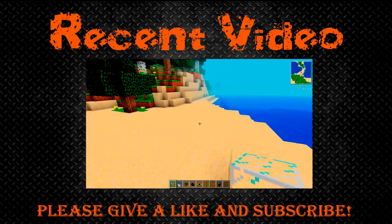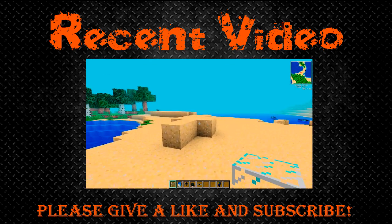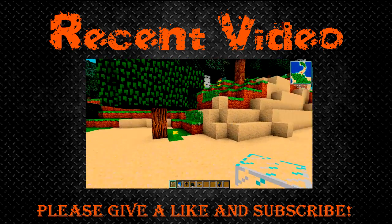Hello everyone, this is AmbientPig. In this episode I will be showing you how to make a fission reactor. If you're not sure what fission reactors are, they make a lot of power in a short space of time. They are a source of nuclear power, so they need to be stable, and I will show you how to do that.